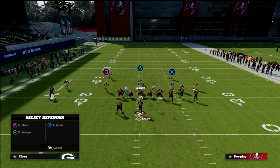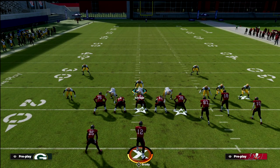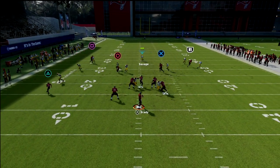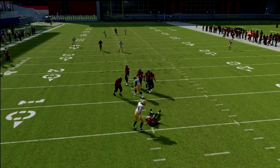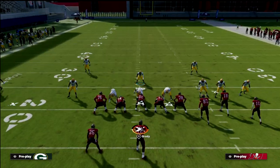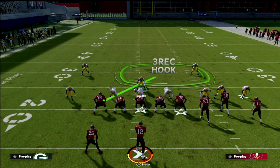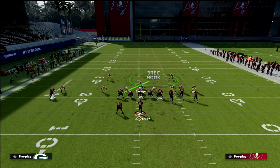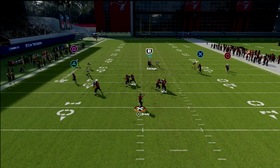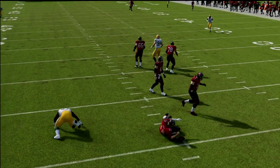This defense is entirely a bend-don't-break style. When thinking about user responsibility — if you see a deep skinny post, stay back so you can help on it. If the receiver beats man coverage, you're able to help over the top. The bluff blitz is really one of the keys — you don't have to come down underneath. If they run verticals, you play for the vertical; if there's a crosser, take it. This forces them to check it down and work the ball up and down the field.